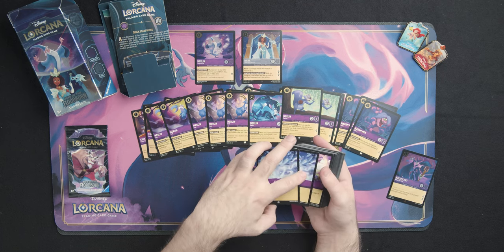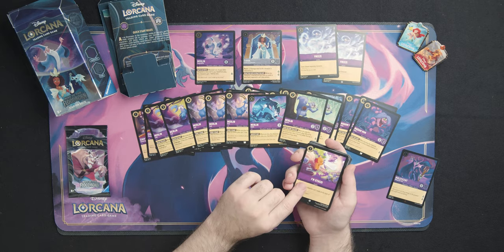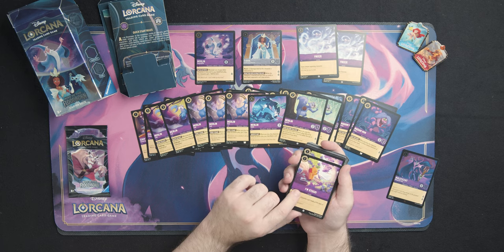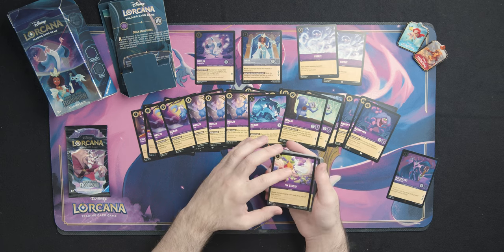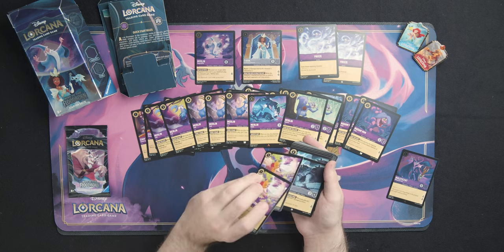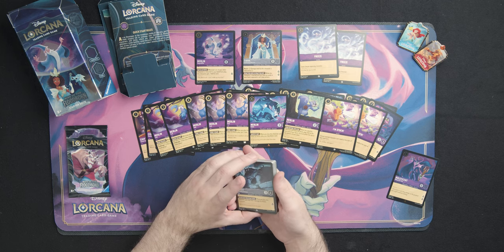We've got two Freeze cards — now the thing about Freeze is this is a card from the first set, just kind of filling out the rest. Those are going to be the last two cards from our Amethyst to round that out.